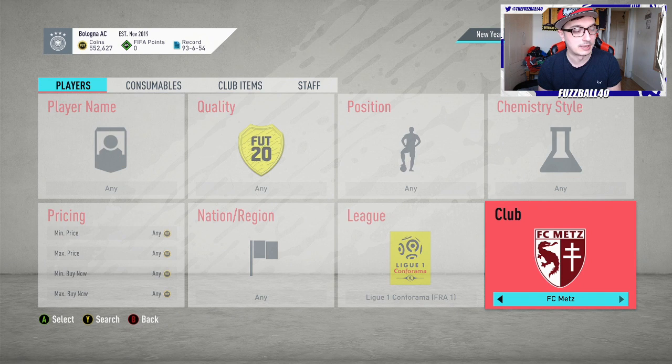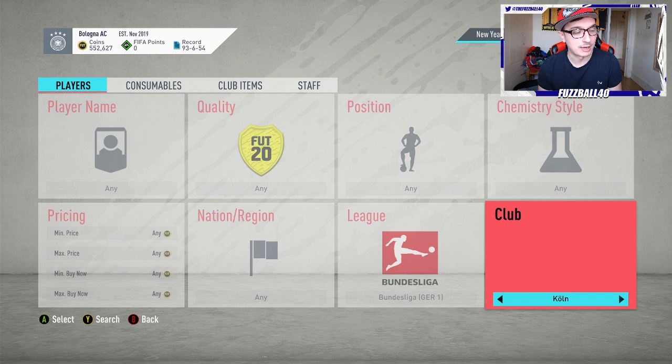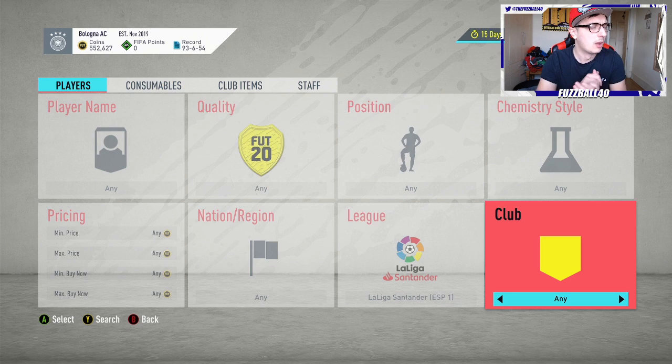League One — I showed you yesterday but I'll go over again: Metz was really good, Strasbourg really good, Stade de Reims really good, and Angers — you can make coins out of them. Serie A: Brescia really good, Hellas Verona really good — goalkeeper and centre-back for them — and Parma really good. Bundesliga: Dusseldorf, Paderborn, and Union Berlin are the best ones — they're the ones you'll make the big bank out of. And La Liga Santander has just been released — there'll be a video on that — but Granada, Osasuna, Valladolid, and Mallorca will be the best ones.